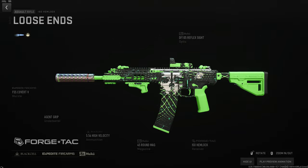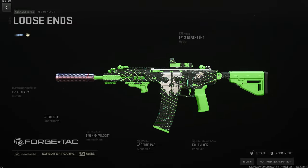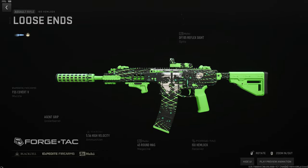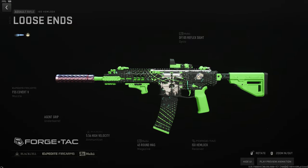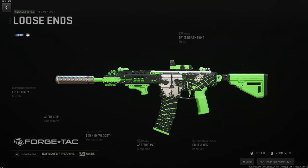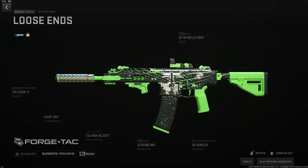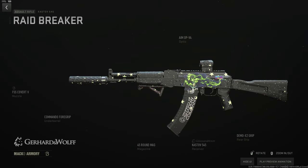Here's the 556 build for the Hemlock since people are always asking. I use the DF-105 reflex sight on this gun — use whatever you prefer. FSS Covert V suppressor, the Aging grip for aim idle stability and hip fire since the Hemlock has no recoil, high velocity ammo, and the 45-round mag as the largest.